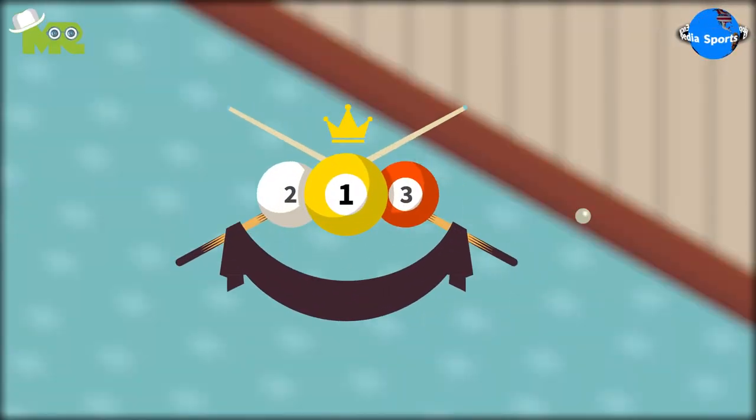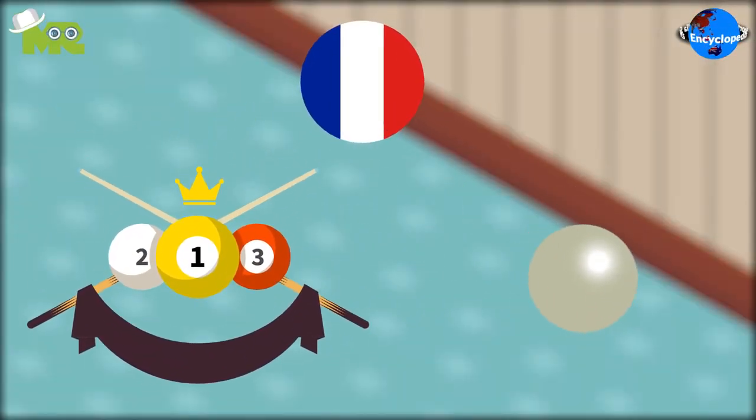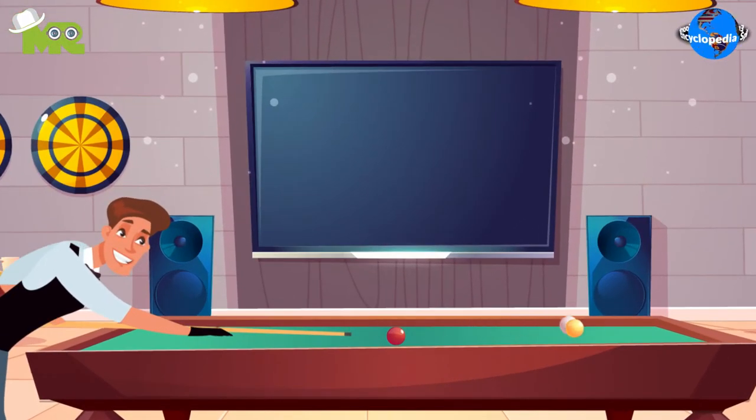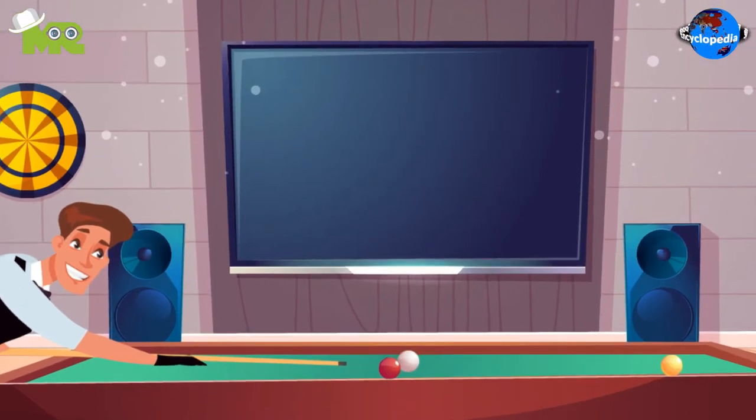Carom billiards is a type of cue sport that was invented in France in the 18th century. The objective of the sport is to carom a player's own cue ball off the opponent's cue ball and the object ball in a single shot.